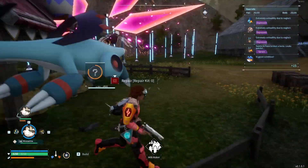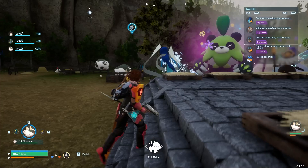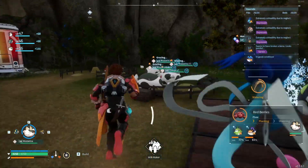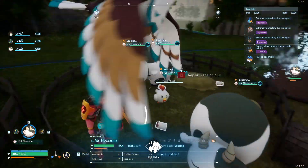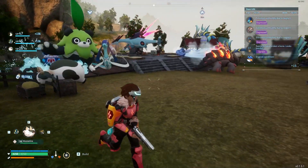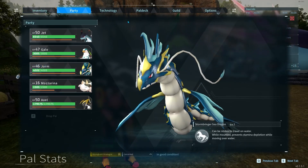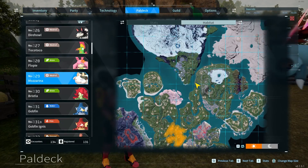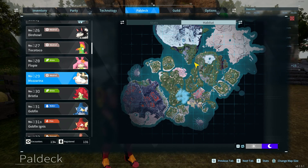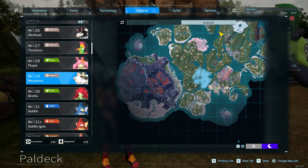They're very cute, very round, but they're essential in late game and definitely one of the most important pals in the game. I have three of them working right here. That's basically all you need to know about Mozzarinas. You can find them in this location — there's only one location on the map currently, which is kind of cool because it makes them pretty scarce.